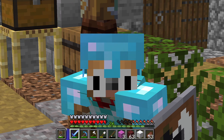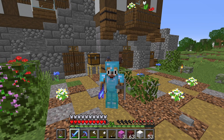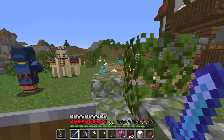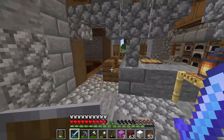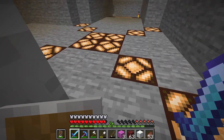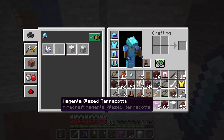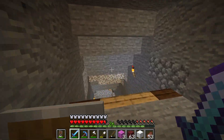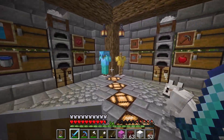Hey everyone, Captain Owl here, welcome back to the Owl Planet. Today we have a lot of stuff to do. In the last episode I started securing the water elevator so my pets wouldn't die - that took a really long episode. I realized magenta glazed terracotta isn't really the way to go, so we can just put that back.